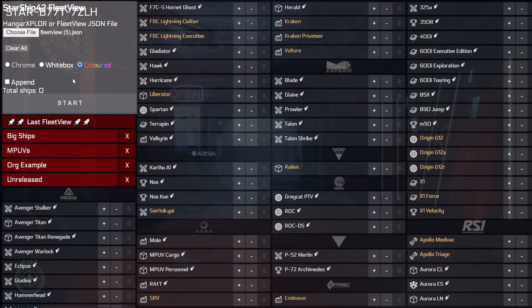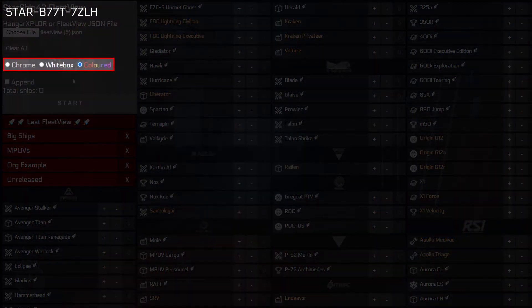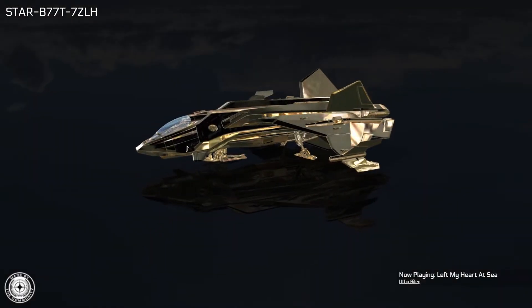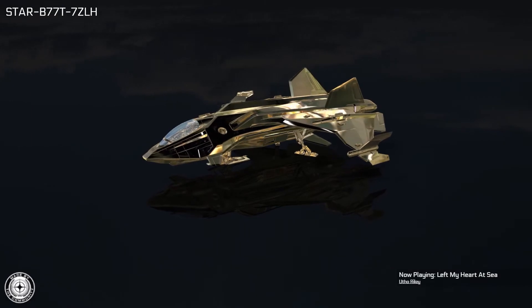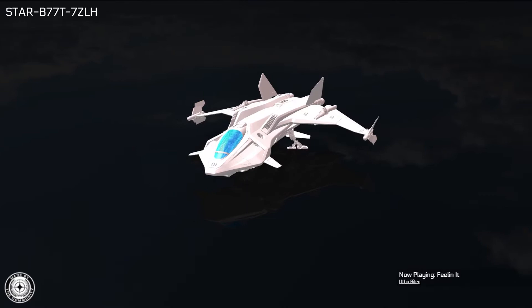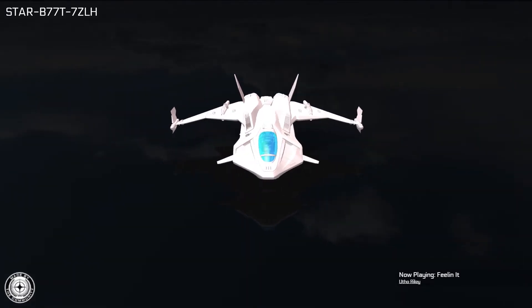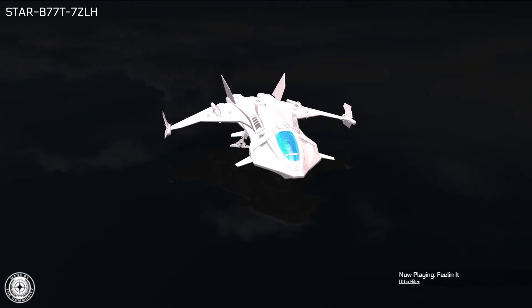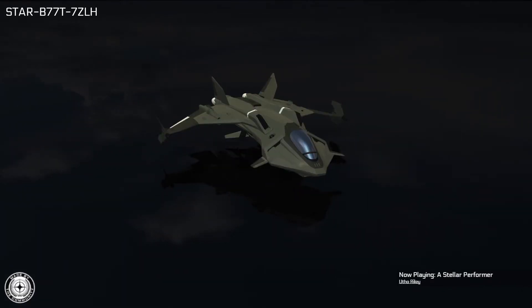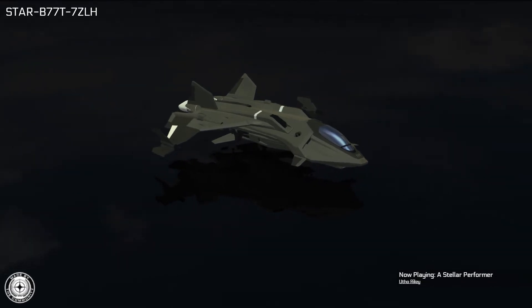Finally, before pressing the Start button, you must indicate which textures you would like to use when visualizing your fleet. The options include Chrome, which will show your fleet as though they were gold-plated — similar to the ship models you can see in Lorville at the New Deal ship shop — White Box, which will show your ships without any textures and may allow for better performance on machines with limited graphics resources, and Colorized, to show your ships as they will appear in-game with their default liveries.